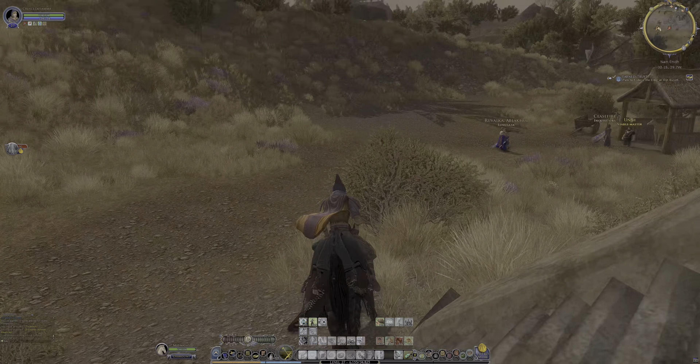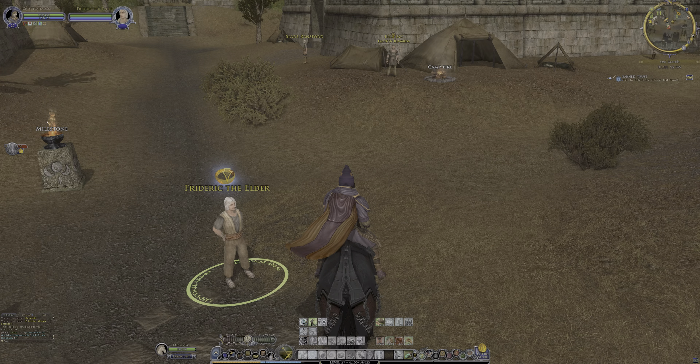Looks like I have. Greetings. Back up. Frederick has probably got a few things, though I won't quite be high enough level for some of them. Earned trust — can I be in here? What can I do for you? Before I forget — perks.